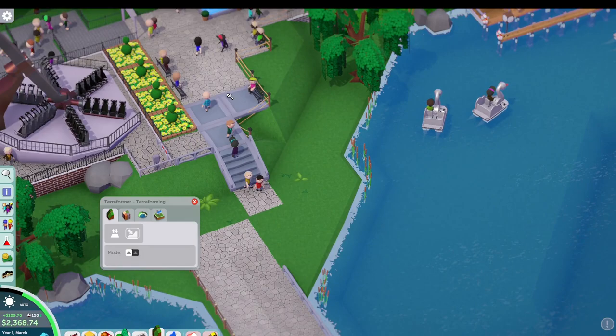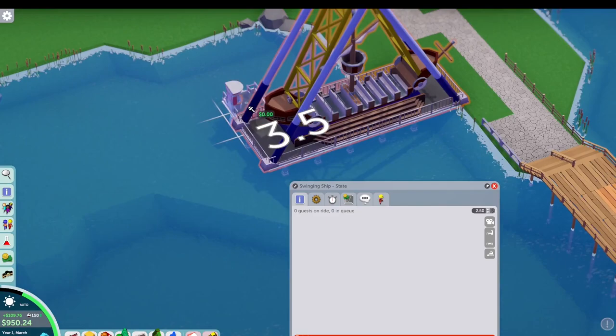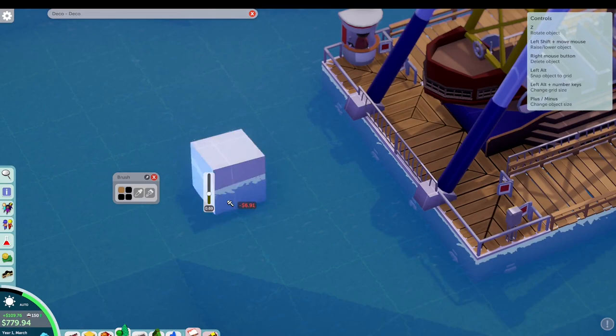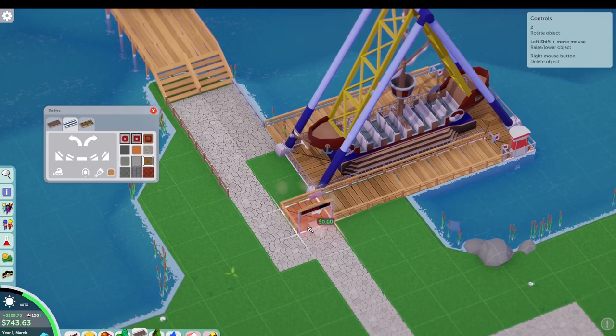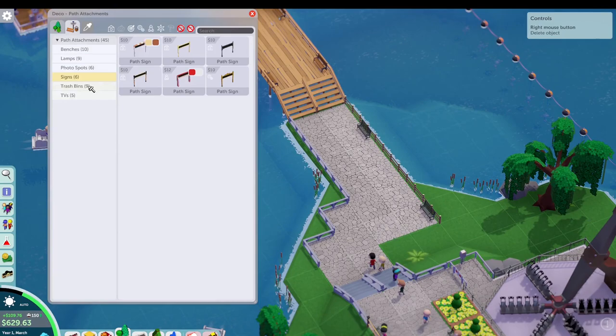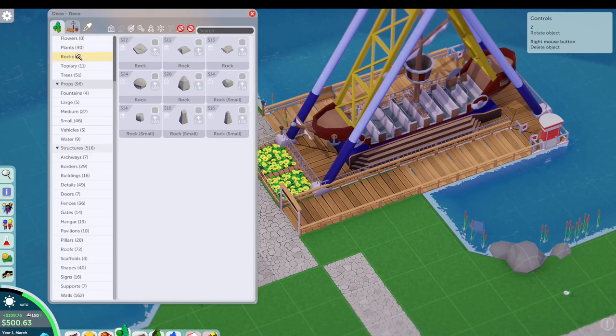Trying to figure out where is best to place the swinging ship, and first we thought we'd widen out our pathway over to the lake, since we'll eventually make this a 360 pathway all the way around. We eventually settled at the far back corner of the lake, stuck way out into the water. Oriented a little differently than I initially expected, but I kind of like the way it sits there and juts out almost like its own pier — you'll swing all the way out over the water. It's also pretty visible from the front as guests are walking in.